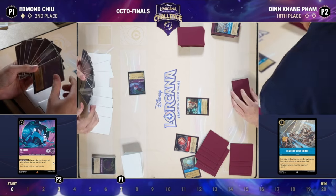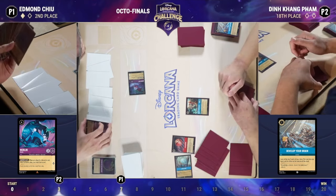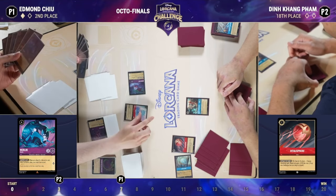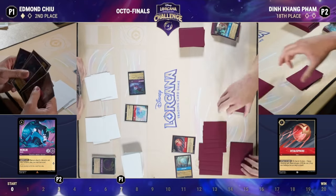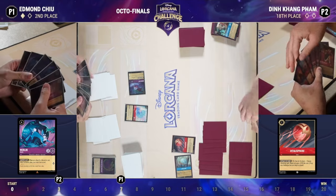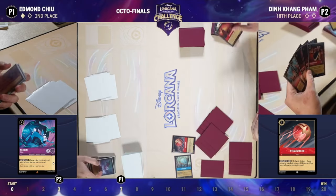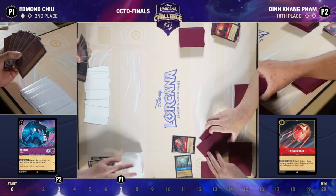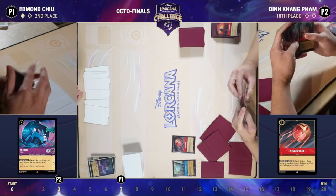Going all-in on a Queen's Castle here could have been the correct decision — it becomes less so now that Vitalisphere is on the field. But if Din doesn't have an answer to the Queen's Castle and you start getting draw triggers, that's a really good position. We do see Sisu being played, immediately responded to with another Be Prepared by Din — banishing it so Edmund doesn't gain three lore from Sisu next turn.